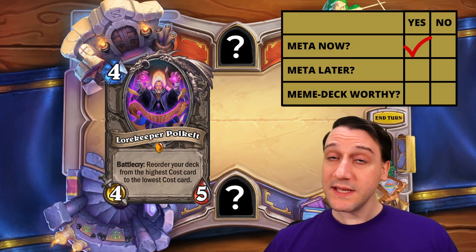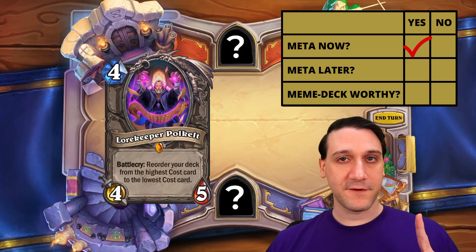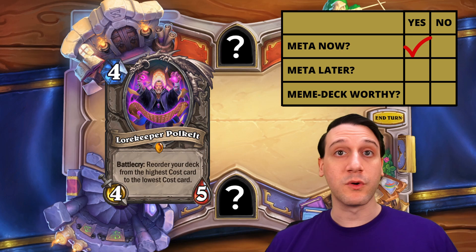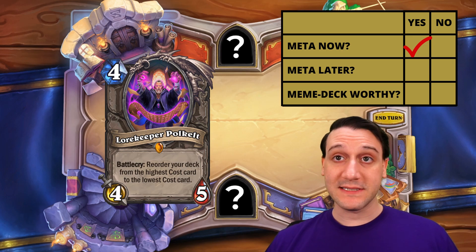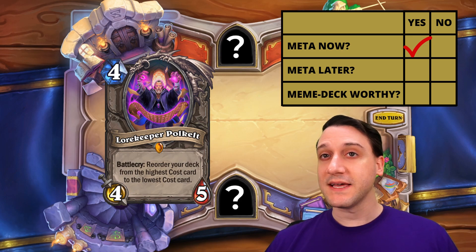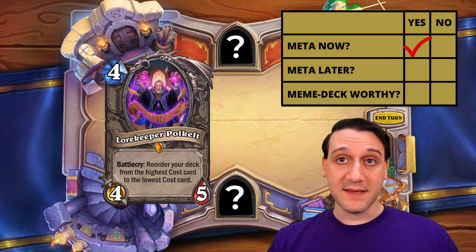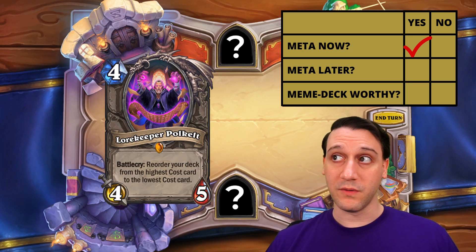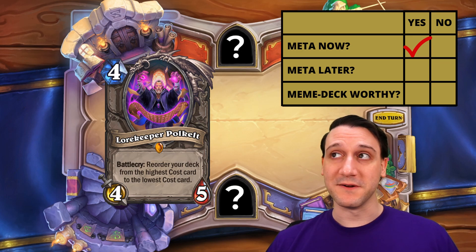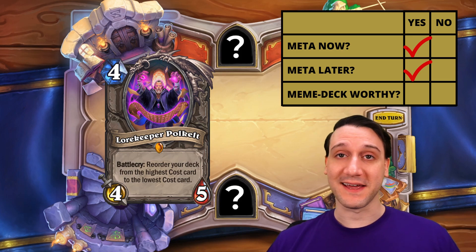Lorekeeper Polkelt is really a build-around card, but there are already at least two meta decks that would use him. First, Quest Warlock would use him to ensure Malygos or one of their other 9-mana dragons is guaranteed to be discounted to 0 mana by their quest-completed hero power. The second certain inclusion would be Dragon and Spell Druid, as the portals from Ysera Unleashed are all 9 mana, meaning after you play Ysera Unleashed, they could play this to guarantee all the portals will be drawn in a row. Polkelt would be meta now, and I would not be surprised if there are 6 or 7 new meta decks that end up including him.